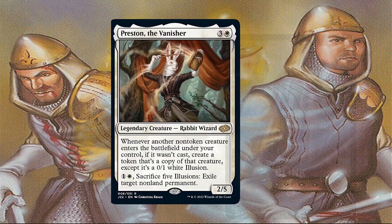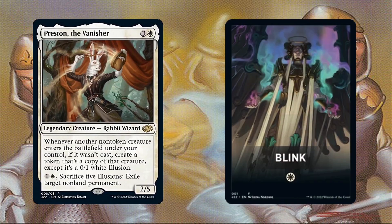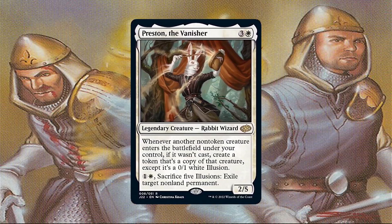Since Preston is one of the chase cards from the blink pack of the Jumpstart 2022 boosters, blinking creatures to trigger him will be the first thing that comes to players' minds. However, you'll also get those tokens if the creature enters the battlefield some other way, such as being cheated into play from your hand, reanimated, etc. So you don't have to necessarily be blinking your creatures. Another interesting way to build Preston would be an aristocrats route by sacrificing your creatures for value and then reanimating them, since that counts as entering the battlefield without being cast.